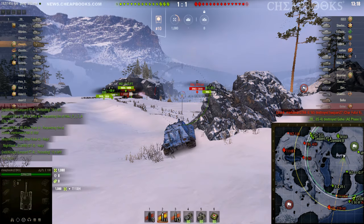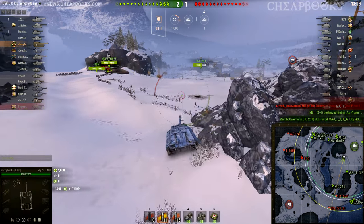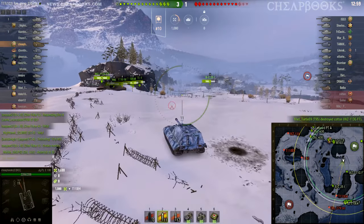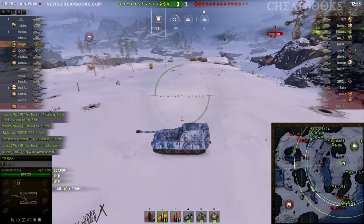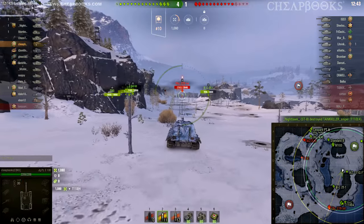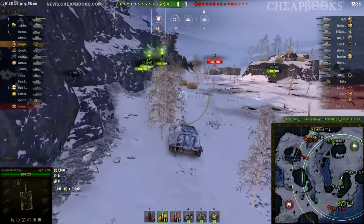1,080 damage on the T110E4. I don't have a lot of experience with HEAT rounds — if you watch my channel you'll know I almost never fire gold rounds; I could go a thousand games without firing one. I'm really just starting out with HEAT rounds and not sure much about how they work. I decided to advance — I thought I was going to be pretty safe. I'm moving to make sure the white circle is outside of this sniping position to reduce the chance I get spotted.